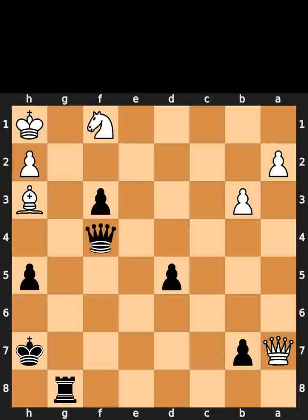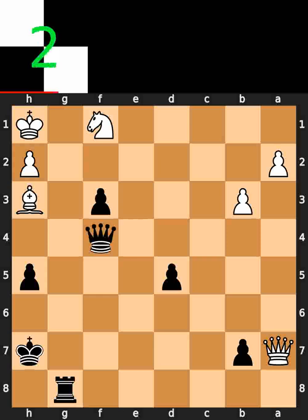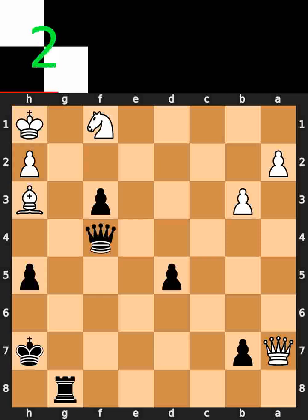This is today's endgame puzzle. In this position, it is black to move. I will give you 5 seconds to think. Comment what you think the solution is. Black plays pawn to f2. White plays bishop to g2. Black plays queen to f3.